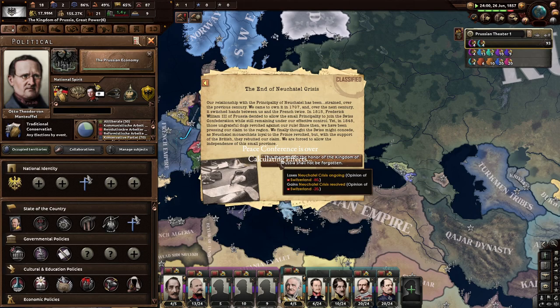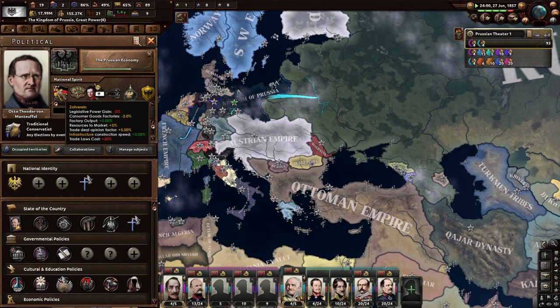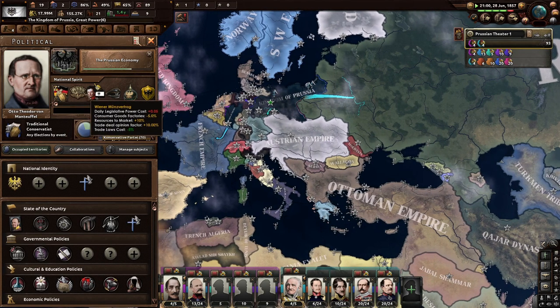There's the End of the New Château Crisis. Our relationship with the Principality of Neuchâtel has been strained. We came to own it in 1707, and over the next century it switched hands between us and France. In 1815 Frederick Wilhelm pressured to allow it to join the Swiss Confederation. In 1848 they revolted against our rule. With British support, they rebuffed our claim. We are forced to allow the independence of the small province — this shame on the Kingdom of Prussia should not be forgotten.